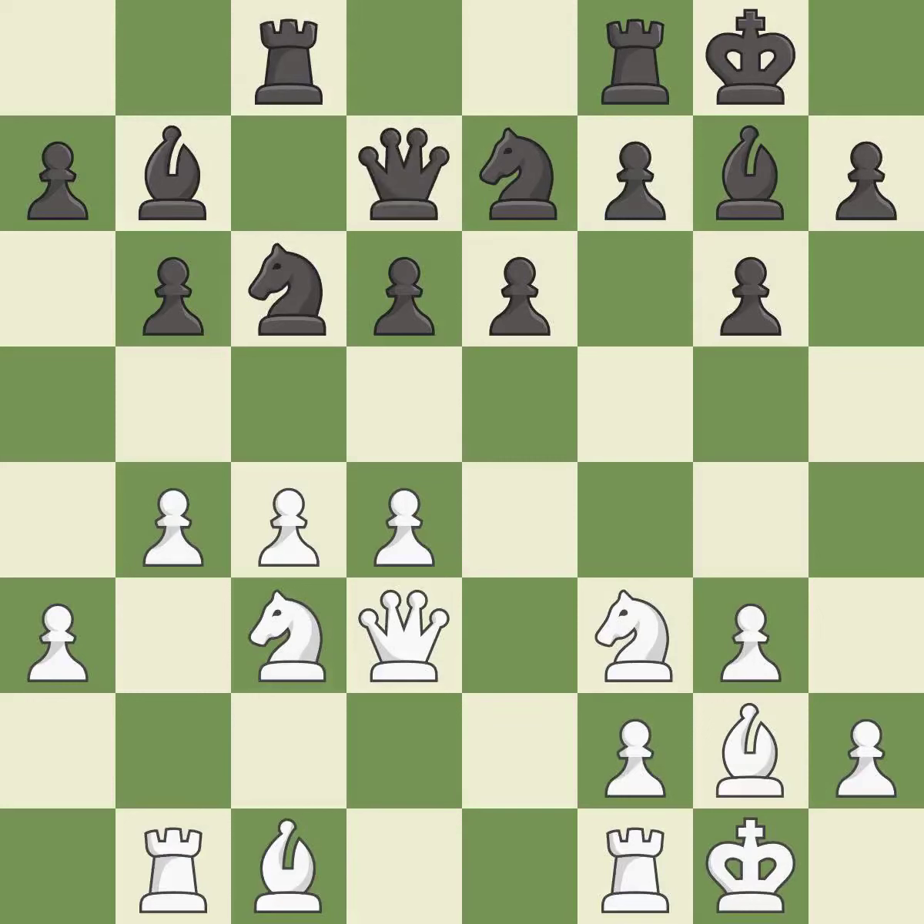The rooks can see each other now, allowing them to provide mutual defense — a good move. This connects the rooks, which helps them coordinate together in the future, also rated good.